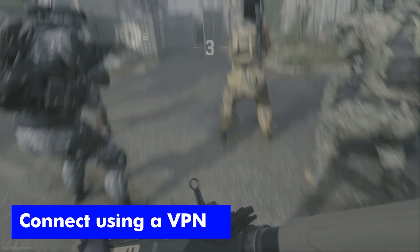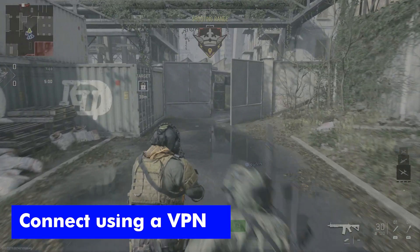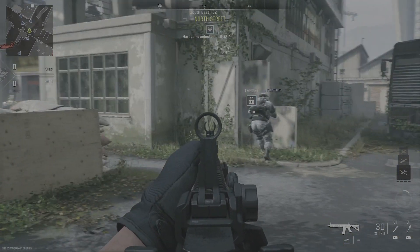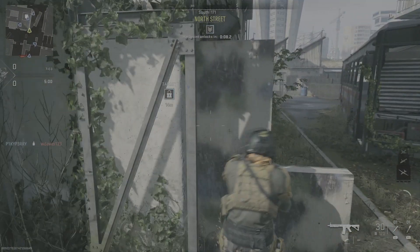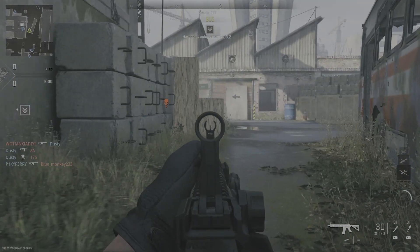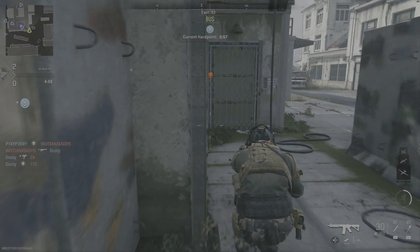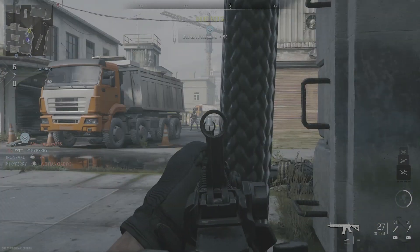The final solution we have for you is to connect to the game using a VPN. By using a trusted VPN, you can bypass any server errors in case you are connecting to a bugged server. When you use a VPN, you can change your region by choosing new servers in a different region. Basically, issues related to your IP address can also be fixed this way. We recommend using a reliable VPN service, as using an untrusted and cheap VPN will result in high ping while playing the game.